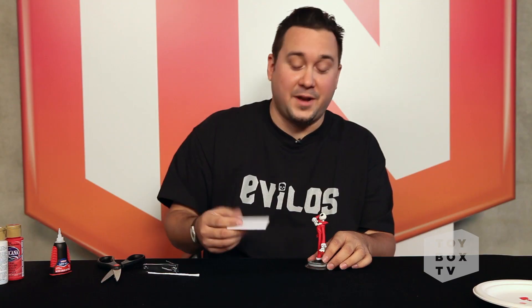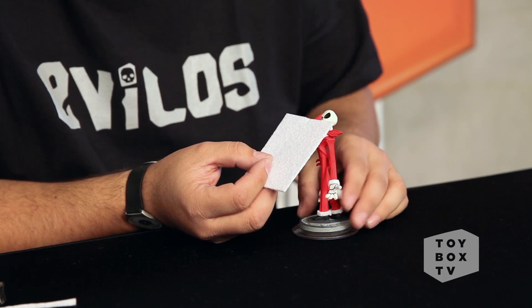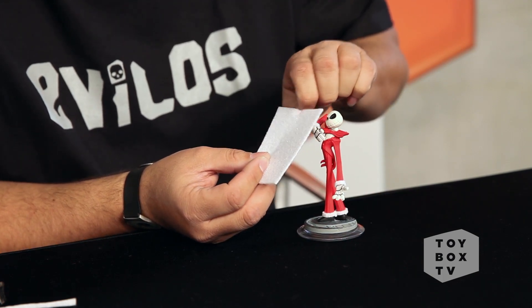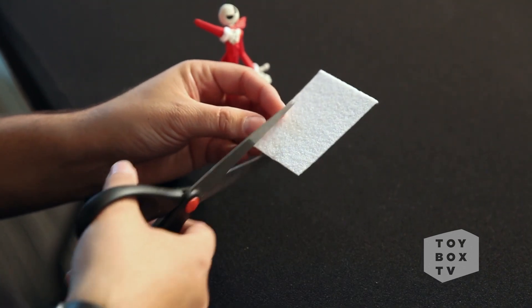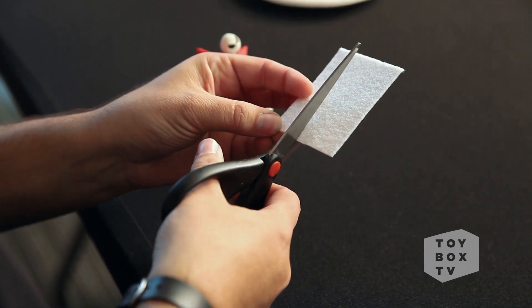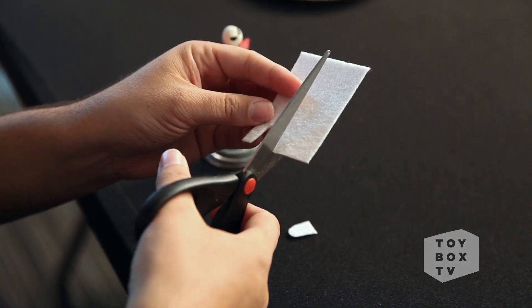Now we're going to do the beard. What I like to do is cut a little square, put it up to his face to get a size, and then kind of pinch it off where I want to cut it. So with our little pinch here, we're going to use that as kind of the guideline of where our edge is. And I'm going to cut out the part where his chin is going to be, and now I'm going to cut out the beard part.